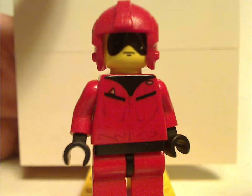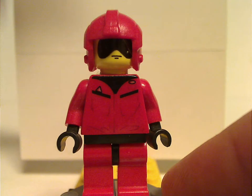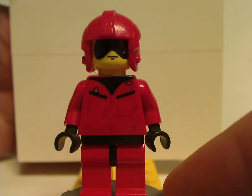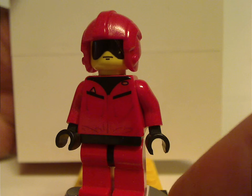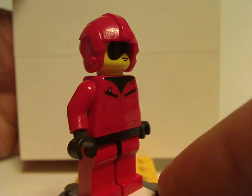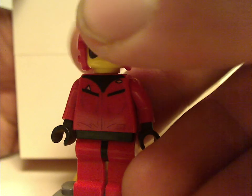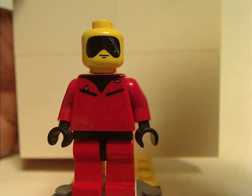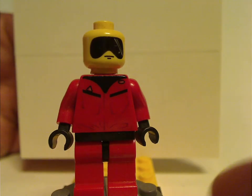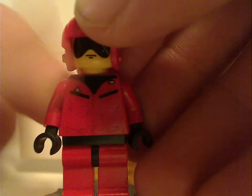Next up is the T-16 Skyhopper Pilot, which wasn't redone until 2015, and again this year in the Microfighter set. The torso print is kind of alright, with nothing on the back. The helmet is the same as most X-Wing Pilot ones but all plain red. The face print is just about the same as on the Scout Trooper minifigs, just without the helmet over it. At least it's still usable to this day.